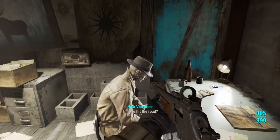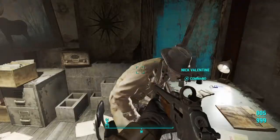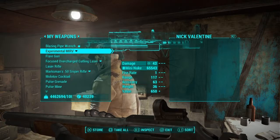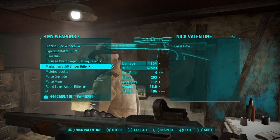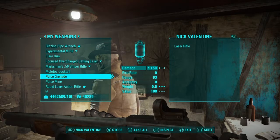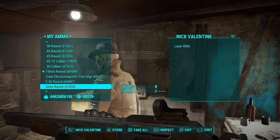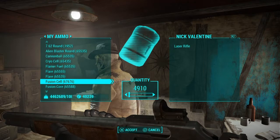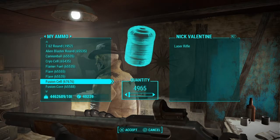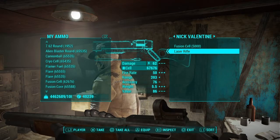We're gonna actually bring Nick along with us. Let's head out. I'm gonna give him a laser rifle just because he's probably not the best with his pistol. I think I'm just gonna give him 5,000 bullets because I have about 60,000 — bullets are not a concern for me.